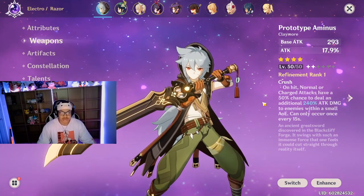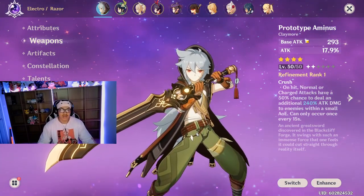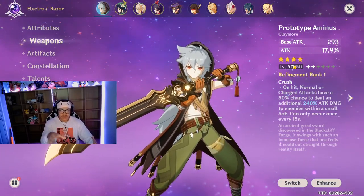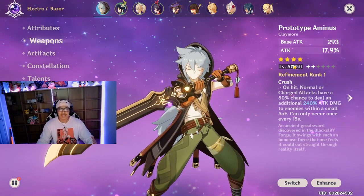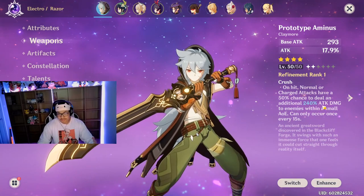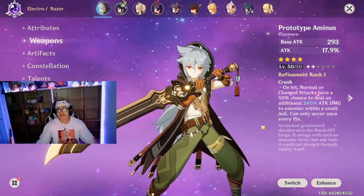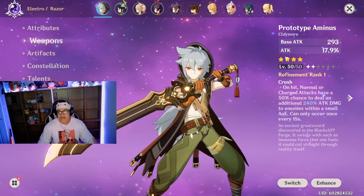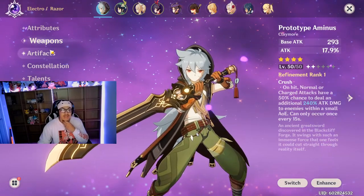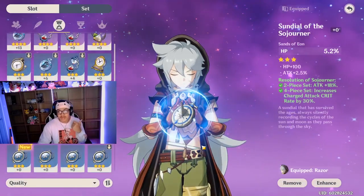This sword is the best with him because on hit, normal or charged attacks have a 50% chance to deal an additional 240% attack damage. The base attack is 293. This occurs to enemies within a small AoE and can occur only once every 15 seconds, which isn't bad. The sub-stat is attack plus 17.9%, which is really good.